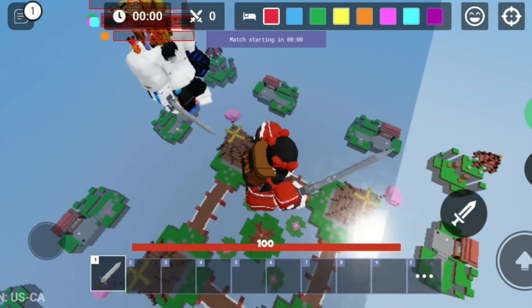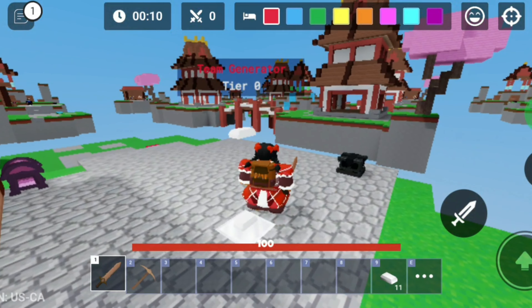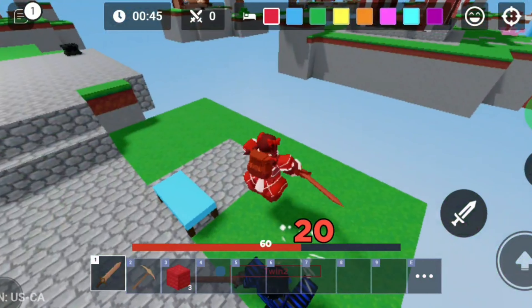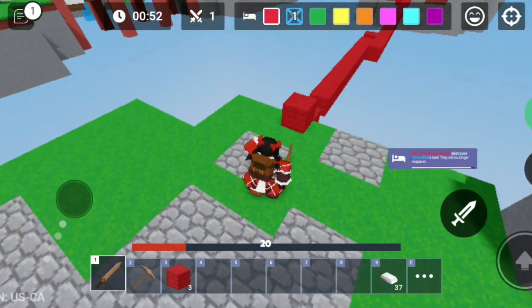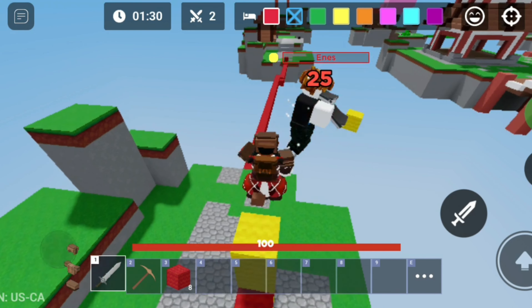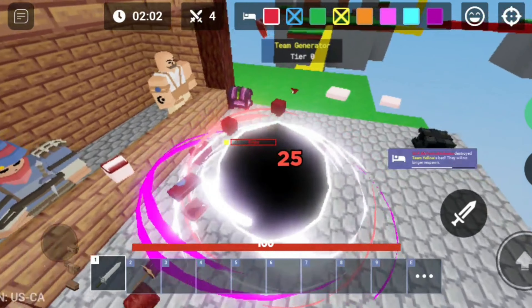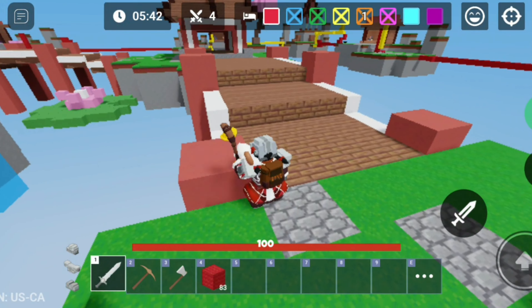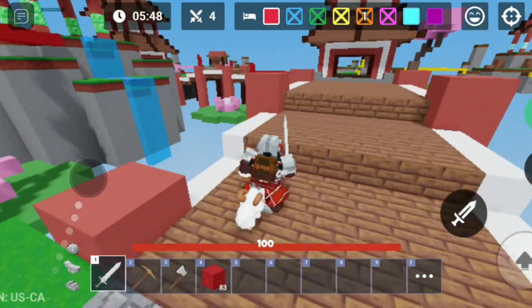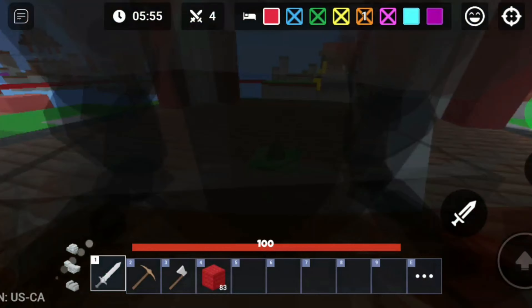Around the map, sheep are going to spawn but you don't buy anything, which is great. When you go up to a sheep you'll pick it up and it will follow you. It only does one extra damage — what a great kit. Pretty sure this kit is in the free battle class though, so that's probably why it's not that good.